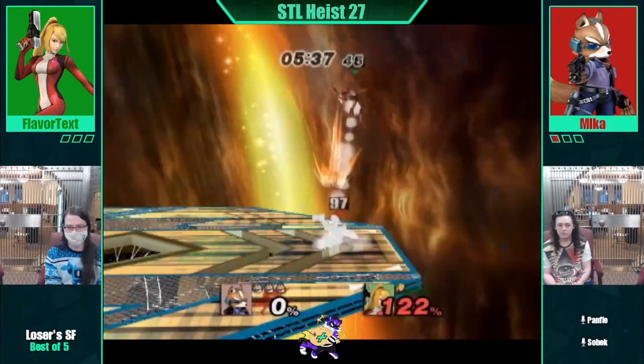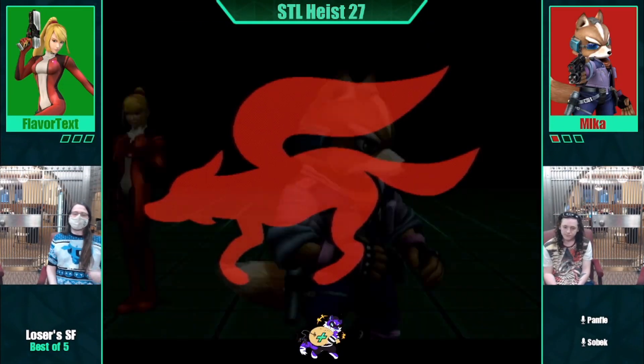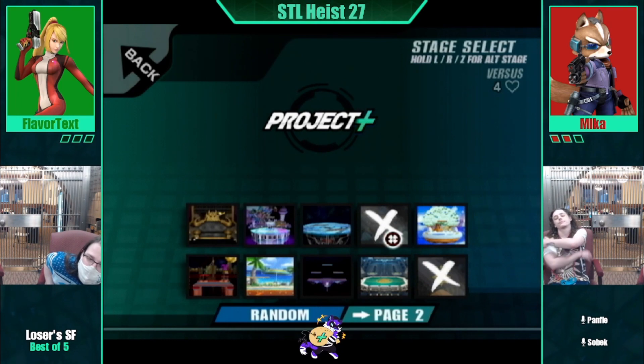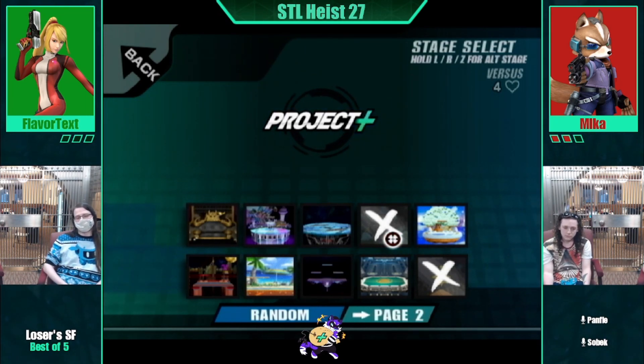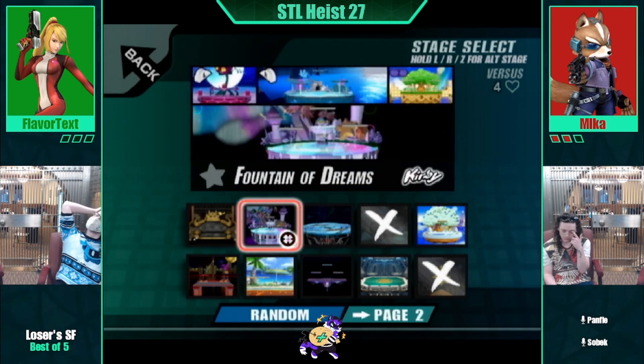Gets the nice forward smash, tries to hold the lead, but gets the punch afterwards. Official prediction on who's going to win this set, just based on who we practice against. This is not good for Flavor Text — they did shake their head pretty immensely. I'm thinking this was an experimental thing. They were a little bit late on their double jump, otherwise they might have been able to follow up and kill the Fox. Nice down air, nice back air — nice move overall.